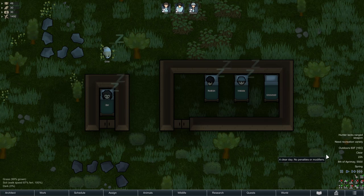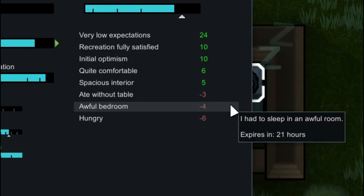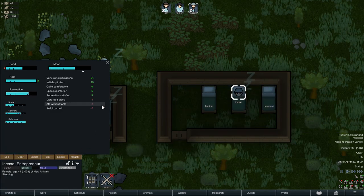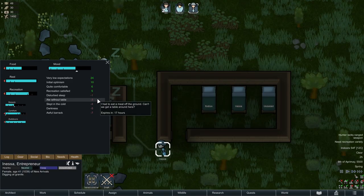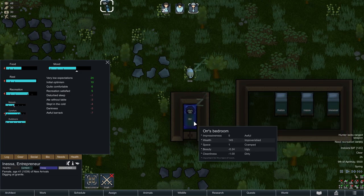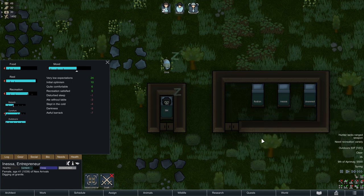Now that everyone is asleep, let's take a look at what the actual moodlets are and how they actually feel about their sleeping situation. Orr has a negative four for an awful bedroom. Now Inessa has a negative seven from an awful barracks, plus a negative one for disturbed sleep when Rodion came in and woke her up. So overall that is a negative eight for sleeping in awful barracks compared to negative four for sleeping in an awful bedroom. And the disturbed sleep can actually stack.